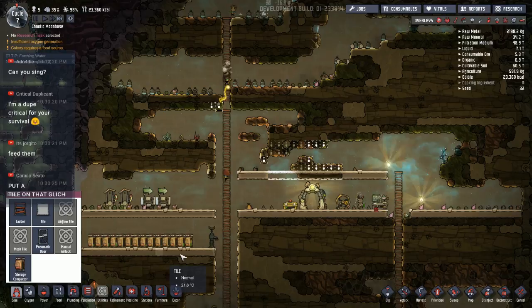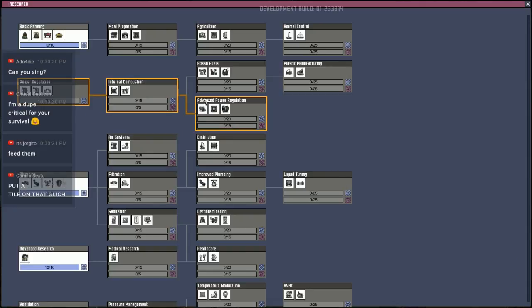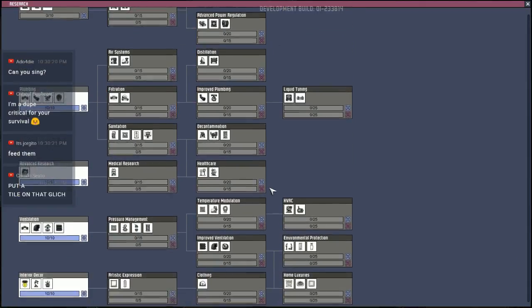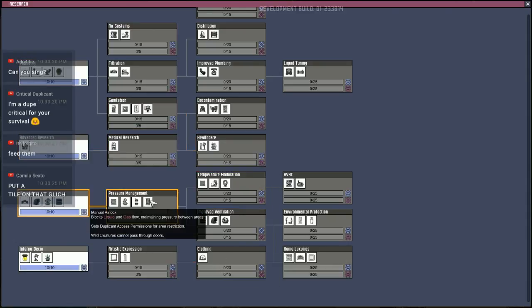I have to learn the manual airlock now — you don't start with it anymore. That's good to know. Where's the manual airlock? It's probably under pressure control. Distillation, plumbing, sanitation, decontamination — pressure management, there we go. I'm going to need to research that in order to get the airlock door, and I should do that sooner rather than later.